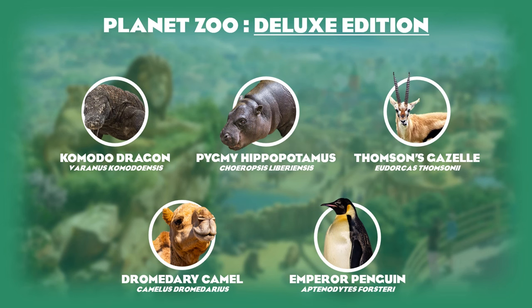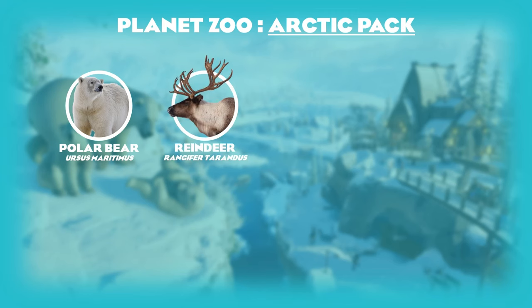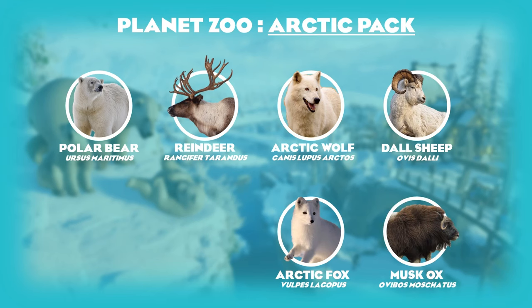The first proper DLC is the arctic pack, which released with four animals — the polar bear, the reindeer, the arctic wolf, and the Dall sheep. The latter two I would change: replacing the arctic wolf with the arctic fox, and the Dall sheep with the much larger musk ox. That way we get a few more mainstream arctic animals. Dall sheep was actually one I hadn't heard of until this pack came out.